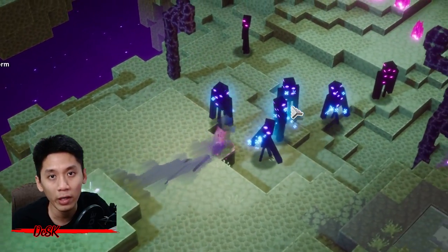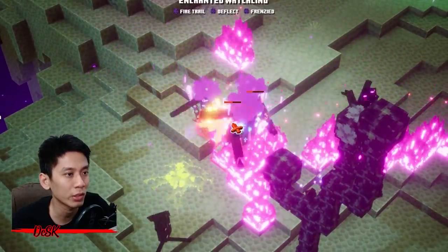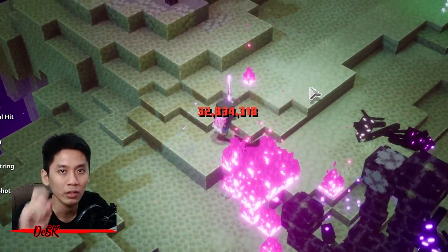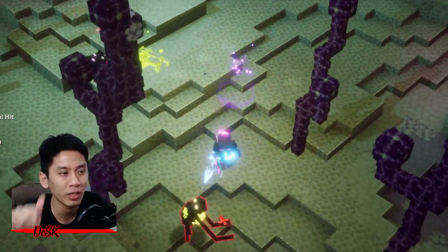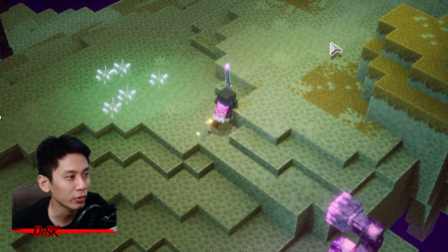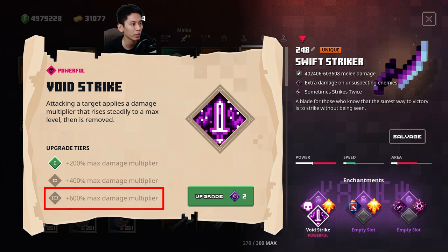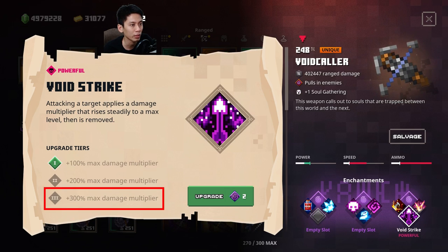You will find out in this video how Void Strike actually works, and I'm going to reveal the secret on how to 100% deal 600 max multiplier damage. Let's get into it. Looking at the description of the Void Strike enchantment: attacking a target applies a damage multiplier that rises steadily to a max level, then it is removed. At tier 3, it adds 600 max damage multiplier. For ranged Void Strike it is only 300% max damage multiplier.